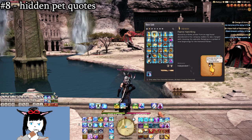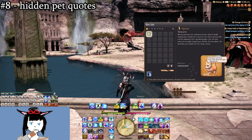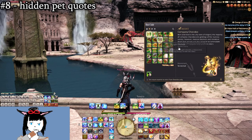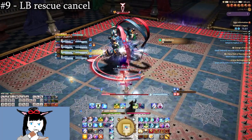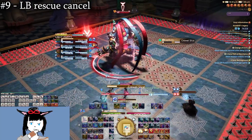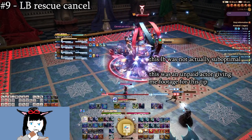Pets have funny little dialogue boxes if you mouse over the companion pictures. They tend to be little random quotes from NPCs, but some of them are pretty funny. Mounts have them too — go read your favorites. Rescuing someone before their LB cast is complete will refund the LB and preserve the party's limit bar. If someone starts a sub-optimal LB in your content, give them the yank of shame.